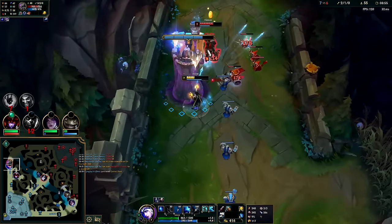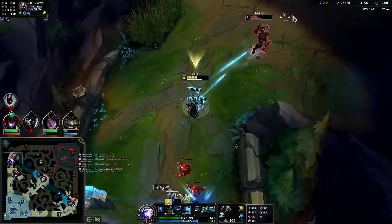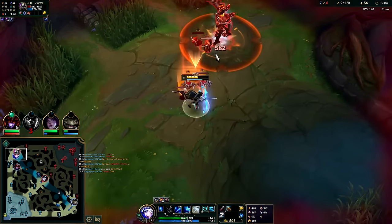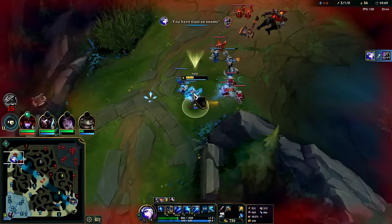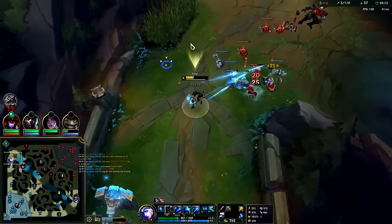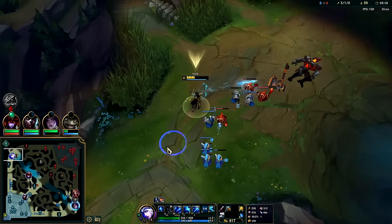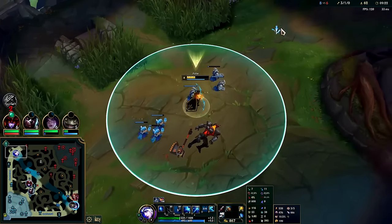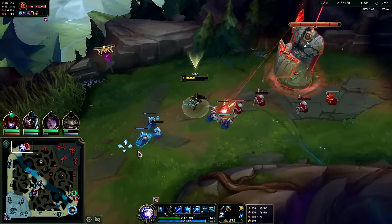Auto, W, auto. Got the cannon, auto, Q. I have such long auto range it's actually not easy for him to even wither me. Yeah, there he goes — we just cleanse it. Since I have 600 auto range, he literally just can't wither me — I can hit him. My auto range is 600, I think his wither range is 550, or it's 500, it's not that long. Ash has the second highest base auto range in the game behind Caitlyn at 650.